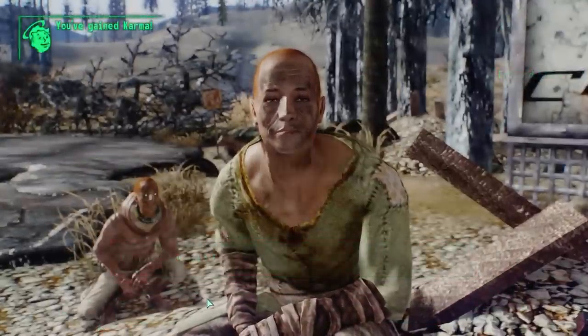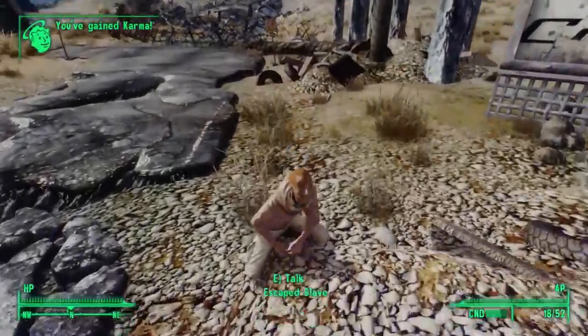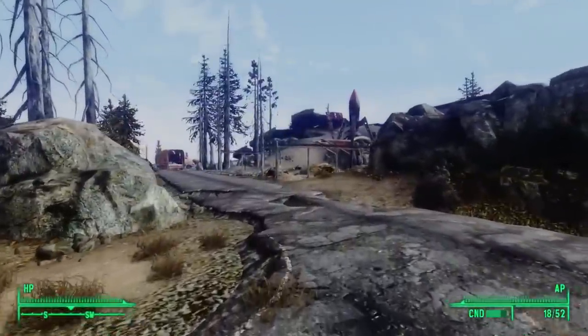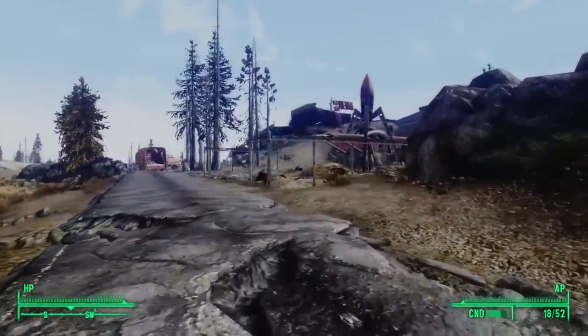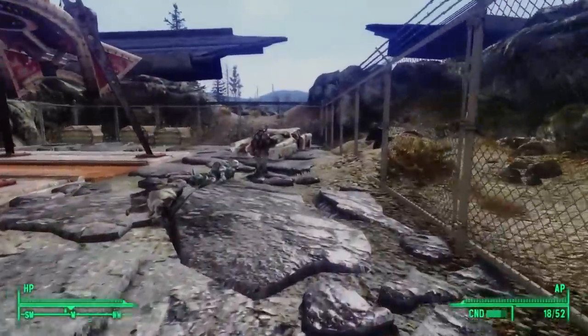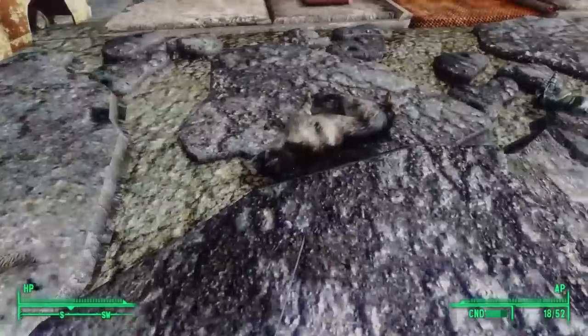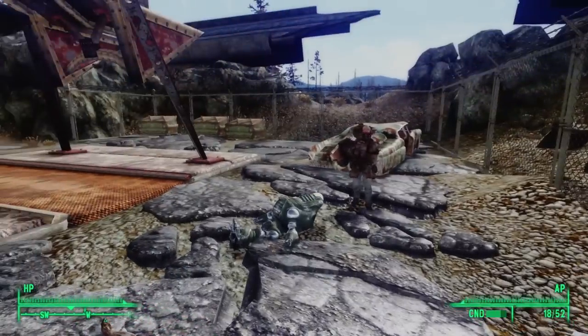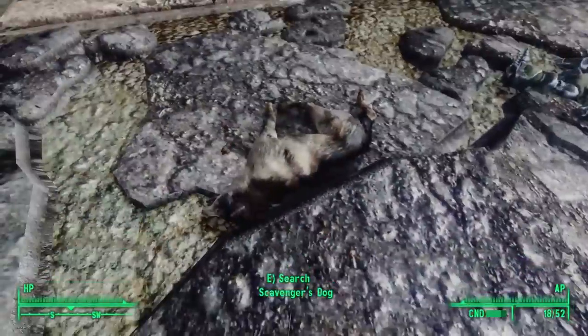I was able to free them using my science skill to disarm their explosive slave collars. On the opposite side of this intersection, we find an old ruined Red Rocket truck stop. Inside is another hotspot for a random encounter. In my game, I found a scavenger scavenging from a downed protectron. He warned me to walk away before he opened fire.